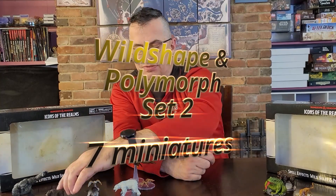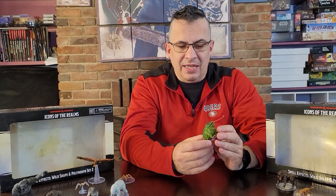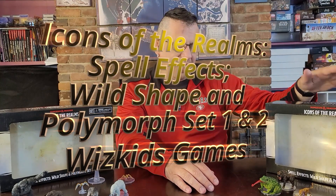Obviously you can use these for monsters as well — if you're looking for a giant ape to throw at your people, or maybe some giant toads. Lots of great things that people are going to wild shape into if they're a druid, or maybe polymorph themselves into if they're some sort of spell caster. So lots of cool figures here. These are the Icons of the Realms Wild Shape and Polymorph Set 1 and Set 2, by WizKids.